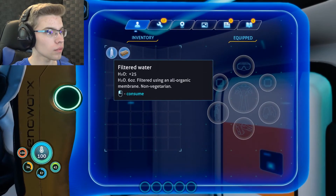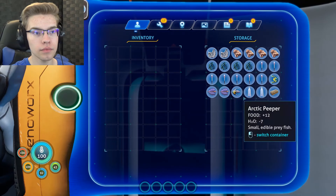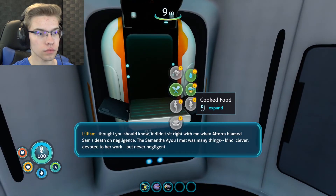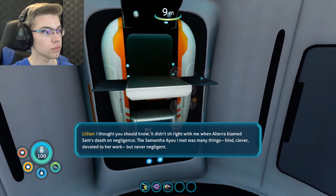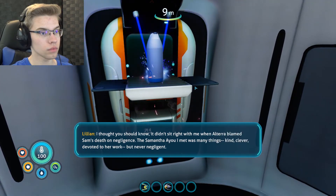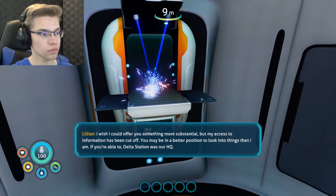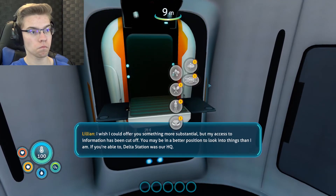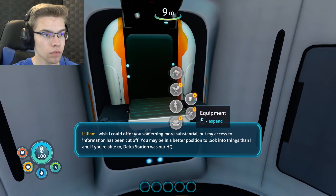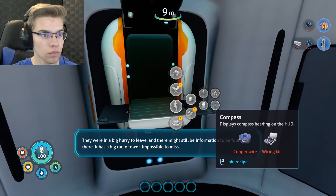When we were thrown together as base mates at Outpost Zero. She spoke often and fondly of you. It didn't sit right with me when Altera blamed Sam's death on negligence. The Samantha Ayu I met was many things: kind, clever, devoted to her work, but never negligent. I wish I could offer you something more substantial, but my access to information has been cut off. You may be in a better position to look into things than I am. Delta Station was our HQ — they were in a big hurry to leave and there might still be information to be found there.